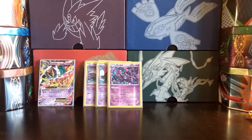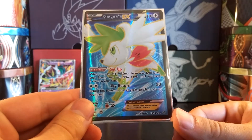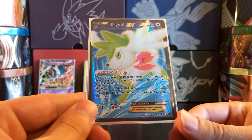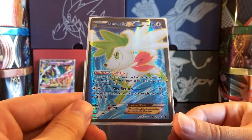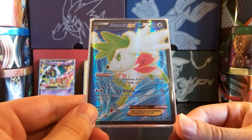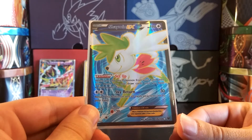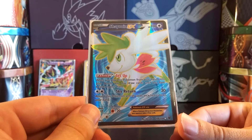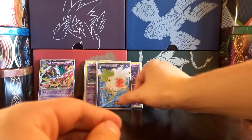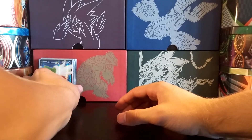Last but not least for the Pokemon, we have one copy of Shaymin EX. Usually I would run two of this card, but because of the expensiveness of Shaymin EX - I actually pulled this full art myself - the regular EXs are around $25 and full arts are $30 plus, and I just didn't have that money to spend on a fun deck. So only running one copy of Shaymin EX, but I would normally be running two. That's all the Pokemon - I believe there are 19 Pokemon total.